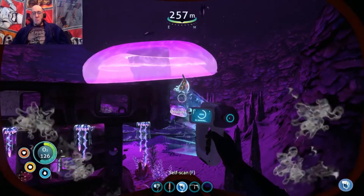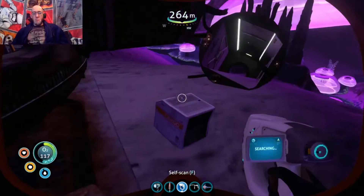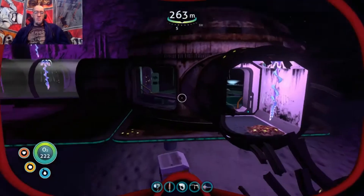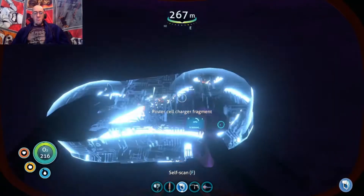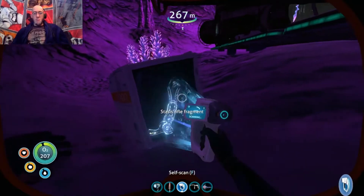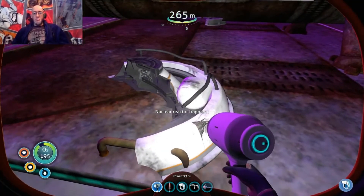It's no wonder I've died so many times - I can't even scan a stupid eyeball fish. New creature discovered. New blueprint acquired. It's good to have that now that we're running the Cyclops. It takes six power cells to run the Cyclops, so now we can charge them back up without having to make a whole bunch.